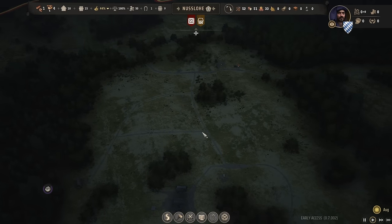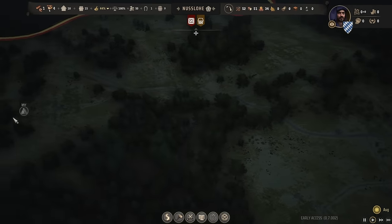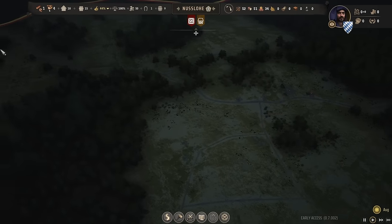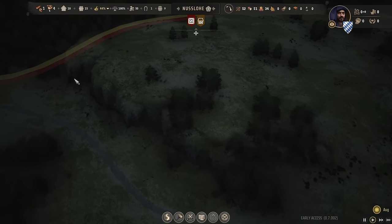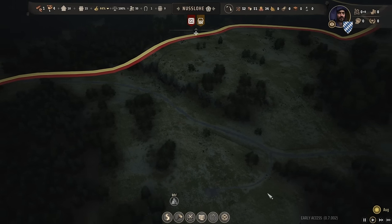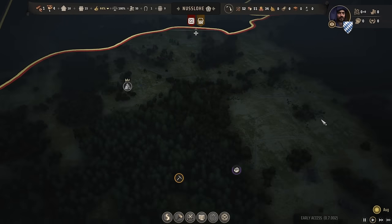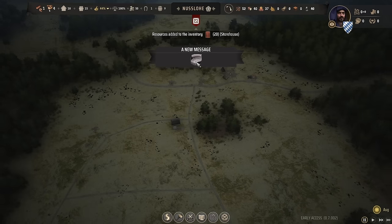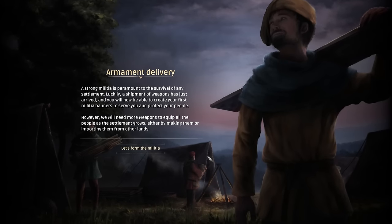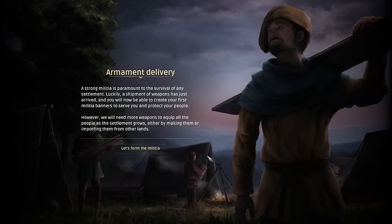In August, the grass and weeds are basically becoming a bit drier. It really does seem as though this is not a subtropical area. We are already seeing the very first impact of this season — the winter will be incredibly intense. Eventually I gotta put something up on this cliff side — this is beautiful. If I could put a monastery up there, I would. But for starters, we have a beautiful hillside. We've gotten a new message: Armament delivery, because we've just finished our storehouse. A shipment of weapons has arrived and we can now create our first militia banners.